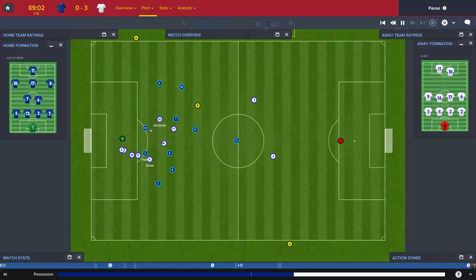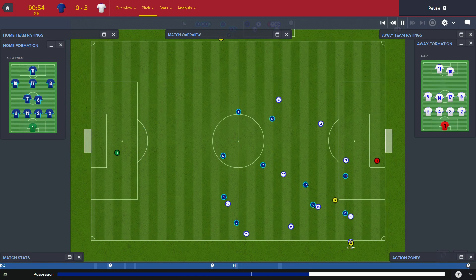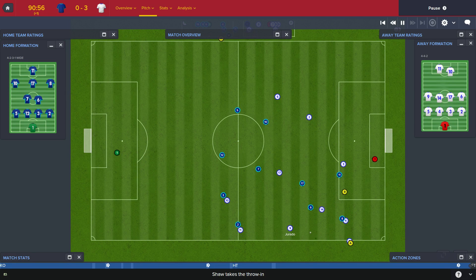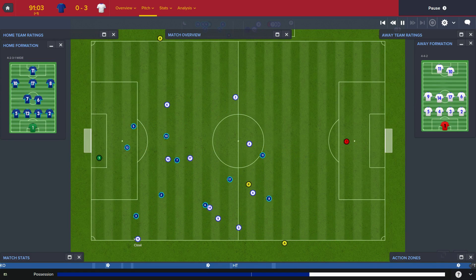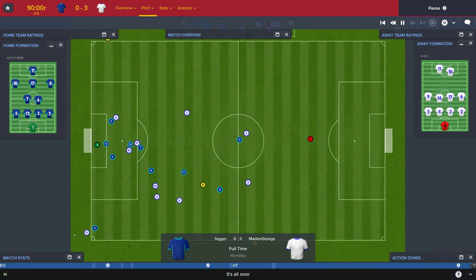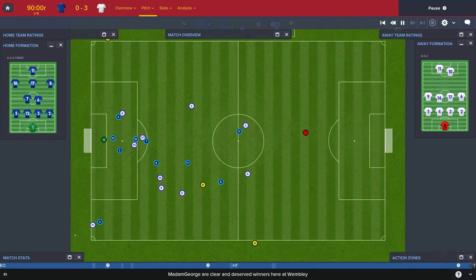Just one minute of injury time to come. Shaw takes the throw-in. Girardot for Madame George — giving it to Cissé to chase. Cissé — and that's out. Fogger nil, Madame George — great debut. Ridicastead.